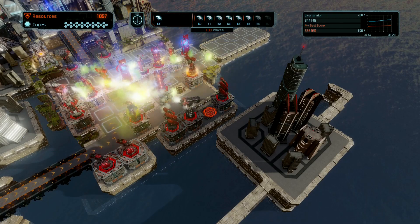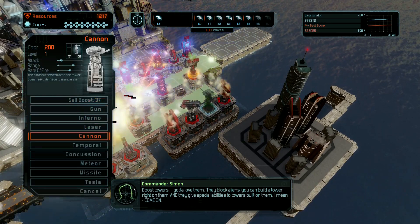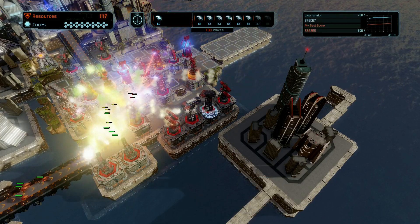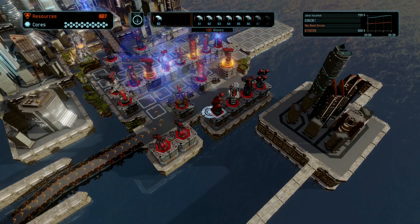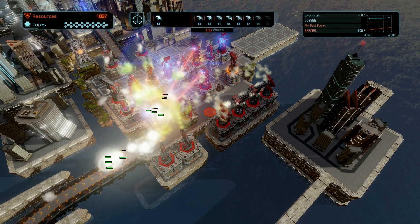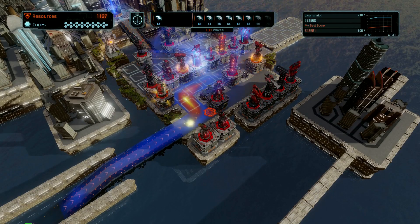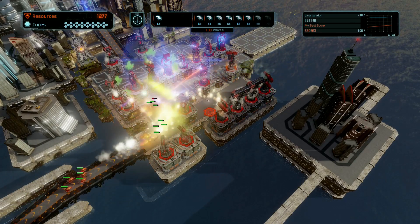Oh no, I didn't want to sell it — whoops. Look at all that destruction. Boost towers block aliens, you can build a tower right on them, and they give special abilities to towers built on them. Now we are cruising. I'll put a score boost out there since a lot of people seem to be dying there. Remember, we're still on fast forward — if I slow it down, that's how fast the game normally goes, but I won't put you through that.